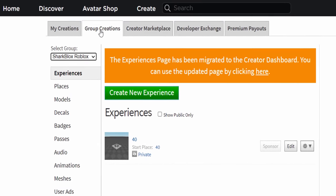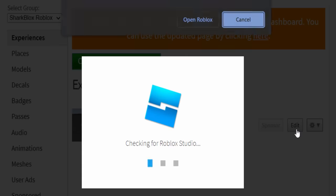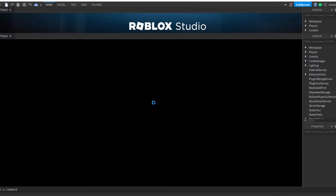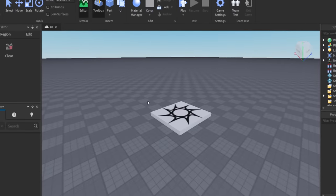So back onto the create page, group creations, select your group, find your game. This time we're going to click on Edit. Oh, mine didn't work — what the heck? Come on, Roblox. It seems to be working fine now — it's opening the place and everything. How strange. I wonder why it crashed the first time.